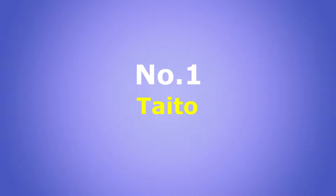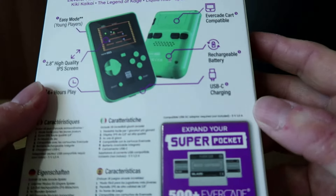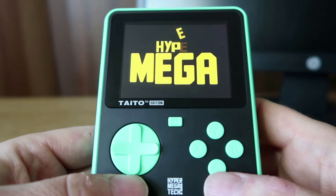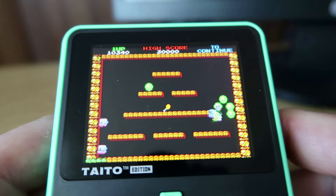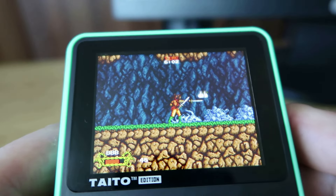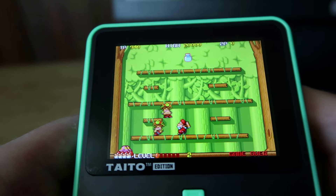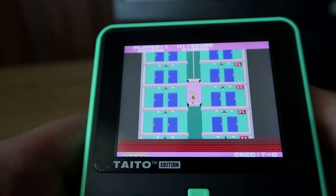So obviously my number one pick is the Taito Super Pocket. It has 18 pre-installed games and I think this is a great little Super Pocket. The variety of the games is brilliant — the classics are there, you've got Bubble Bobble, some excellent platformers, older and newer style games. I thoroughly enjoyed practically every single game on here. Elevator Action, the fantastic Football Champ — perhaps one of the best arcade football games ever.